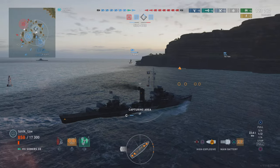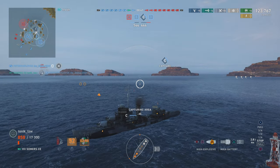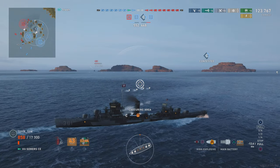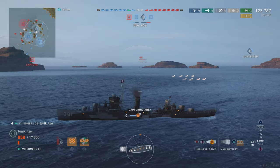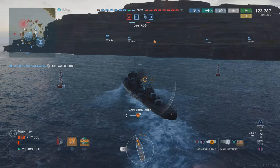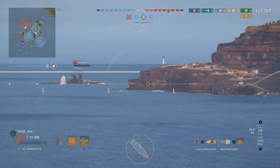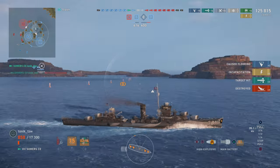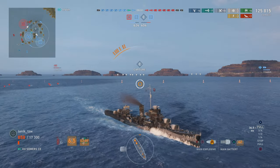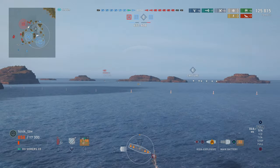I'm turning in at the cap, going to start taking it, and I'm going to back up and line myself up for a straight run out of here. Because as soon as I get contested, I'm not going to hang around — it's obvious to me now that the team aren't interested in shooting at that destroyer and I haven't got the hit points to get into a gunfight with him. We're contested, so I'm getting the hell out of Dodge. But those torpedoes we put across that gap have worked nicely, because the Iwami takes it and he is out of the game. I look at my damage score and I'm like, holy crap — I'm on 125,000. Where did that come from? It was all those idiots sailing in a straight line across the top of the cap at the beginning.